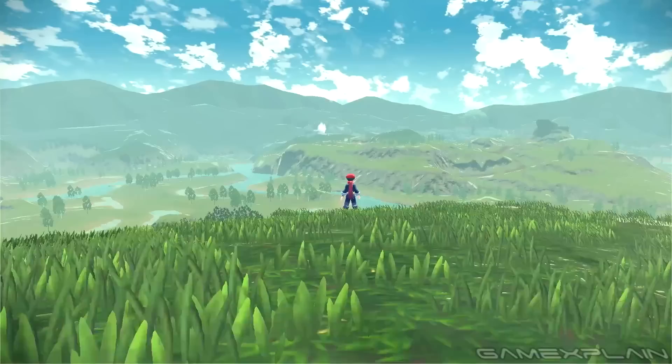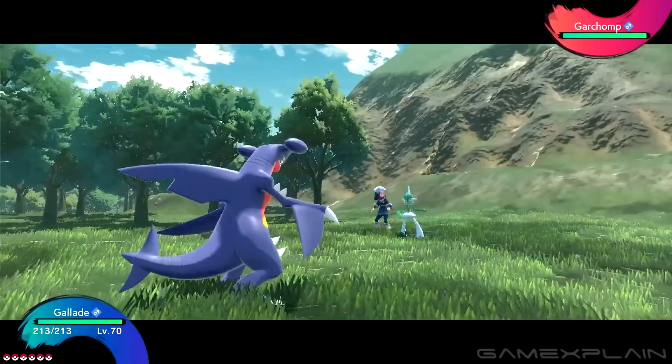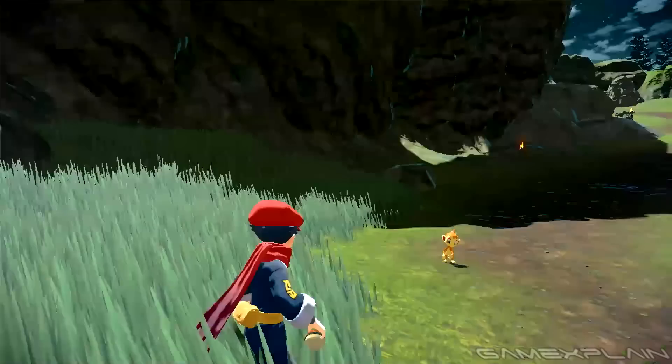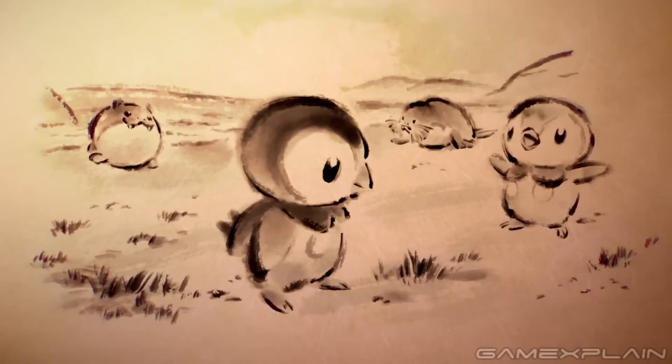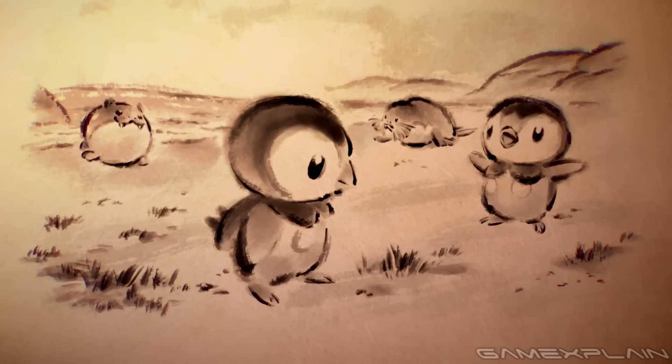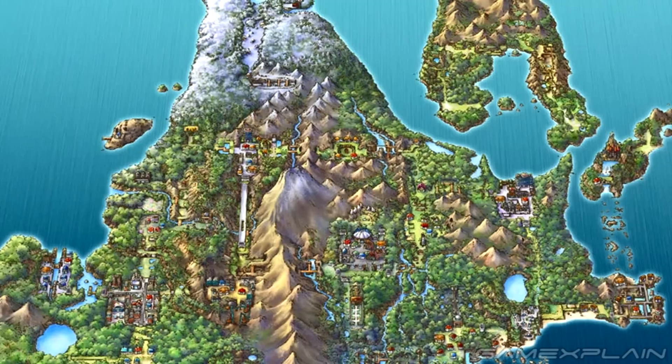Let's take a quick moment to cover all the Pokémon shown off during gameplay, including Piplup, Bidoof, Shinx, Rhyhorn, Chingling, Bronzor, Gallade, Garchomp, Starley, Chimchar, Lucario, Starraptor, Turtwig, Pikachu, and Bidoo — 15 in total. We can also see Seel and Sealeo drawn in the notebook at the start of the trailer, bringing us up to 17 Pokémon total. All of them are native to the Sinnoh region, so no surprises there. Though it's far too early to say for sure if we'll only encounter Sinnoh-native Pokémon.